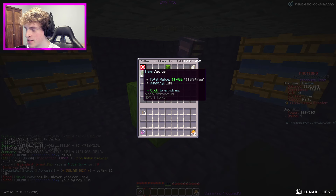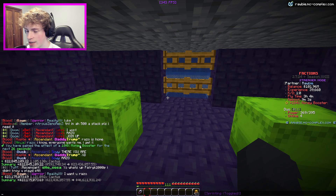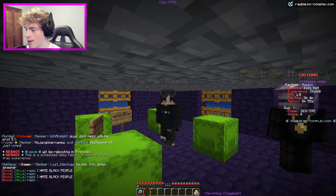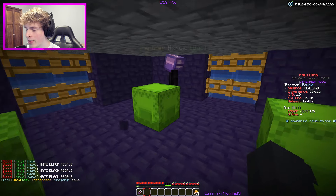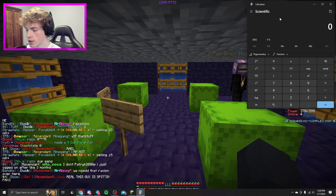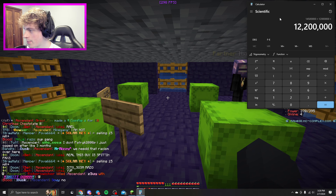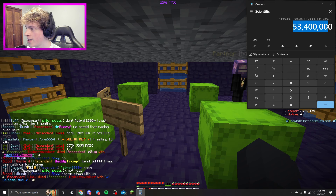I'm going to right-click the candy corn and we get a 184 money booster for 26 seconds. I'm going to quickly sell all the cactus - and look at that, we have over 100 million dollars! Candy corn is absolutely broken. I literally used it once and got a 185 money boost. You want to use candy corn and wait until you get over 180 - anything over 180 is pretty good. We went from normally getting 53.4 million and almost doubled it.